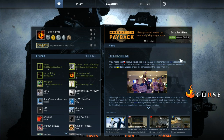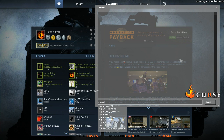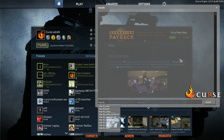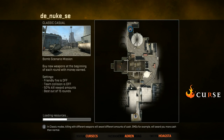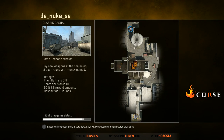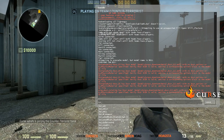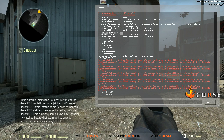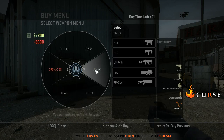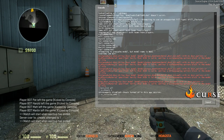First thing you can do is just open your console and type 'map' and then the map you want to play — so if we go de_nuke_se, that loads up. Usually bots come in, so if they do, it's bot_kick all, sv_cheats 1, and then you can buy yourself a grenade of each kind and then sv_infinite_ammo 1, so you can just keep throwing them and not have to worry about it.